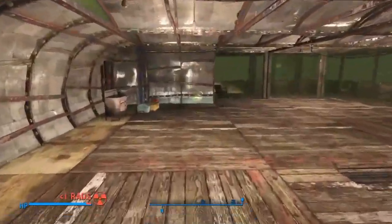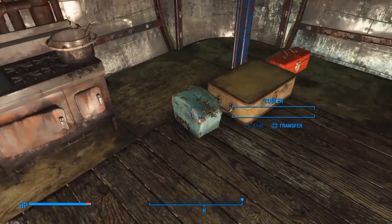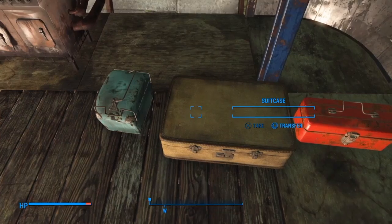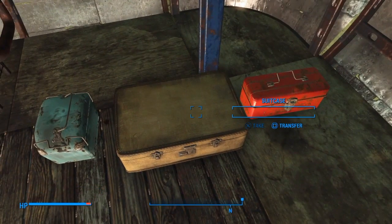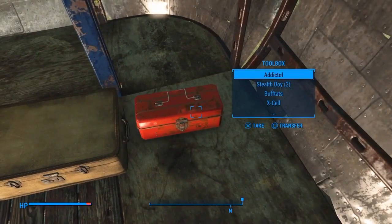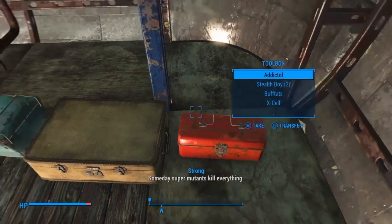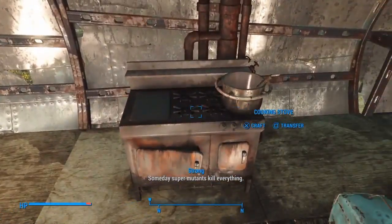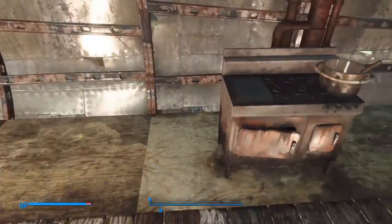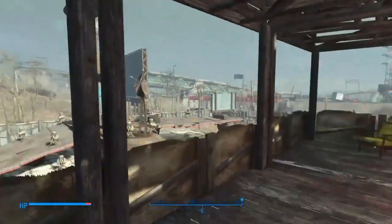Moving over here we have the little kitchen area, which is just starting out really. I've got a cooler where I put food, a suitcase for drinks and pure water, and another spot for aid items. We've got the cooking stove there, and some deck chairs on a little balcony.